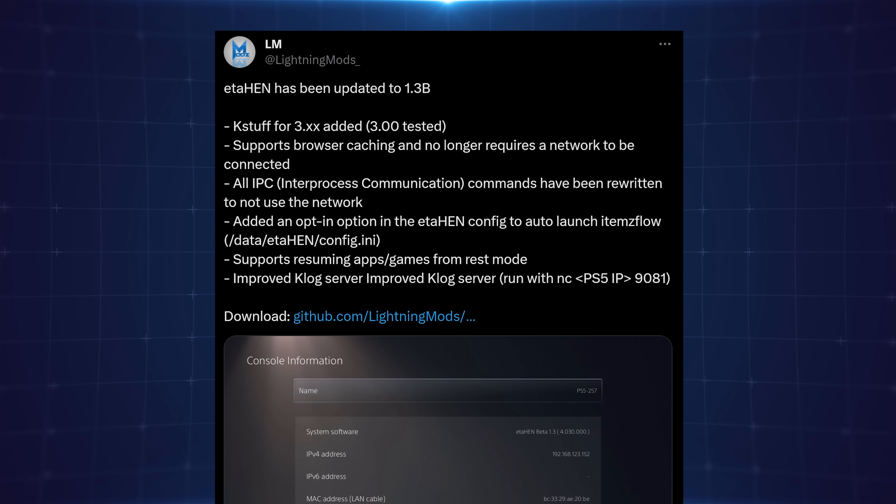As a result of this, there's been a new update for ETA Hen and for items flow. Lightning Mods released a new build of ETA Hen version 1.3b. The update adds KStuff for 3.xx — 3.0 was tested and working, and 3.20 appears to be working as well. This should support all of the 3.xx firmwares, though not all of them have been tested before release.